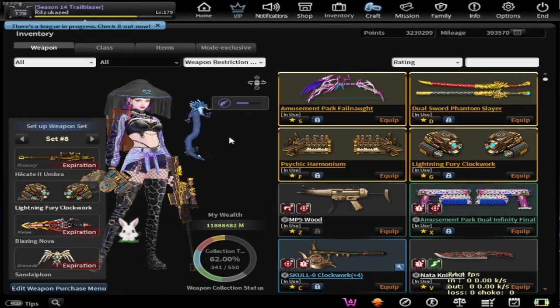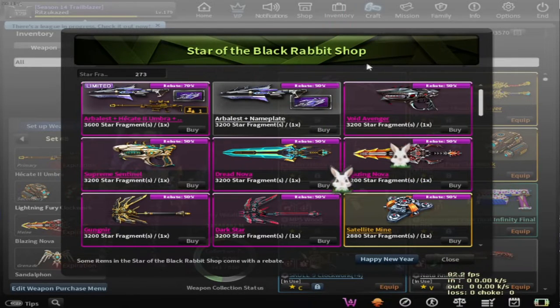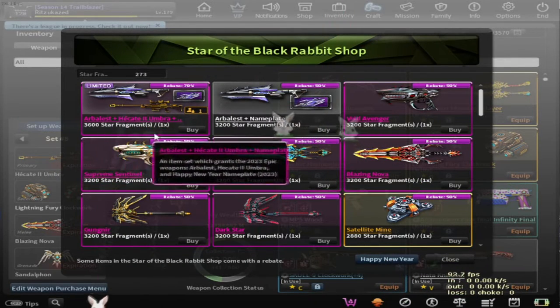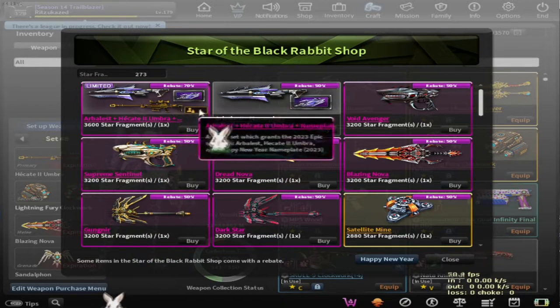Hello everyone. In this video we're going to make an overview on Hece2 Umbra. Hece2 Umbra is a flex weapon which you can get from the Black Rabbit shop for 3600 star fragments, and you're going to need lots of epic decors in order to get this weapon, along with the Arbalest.